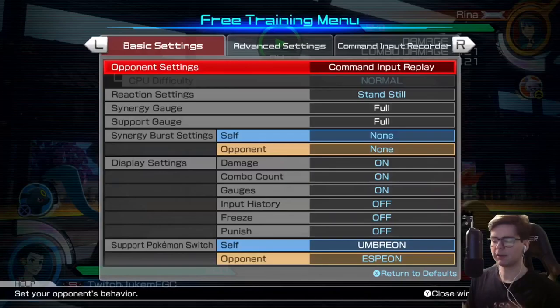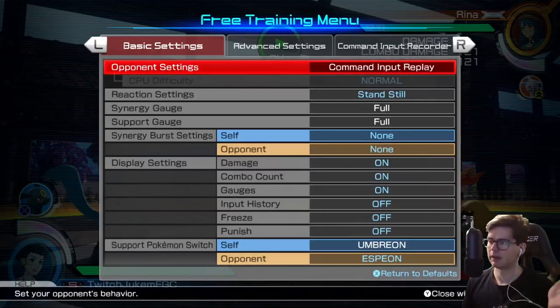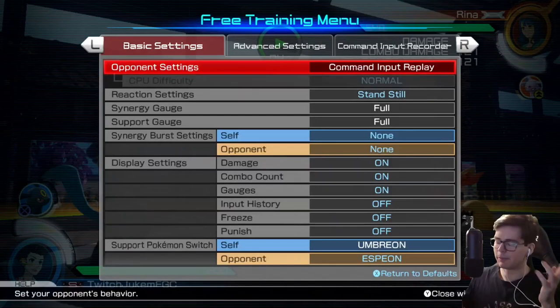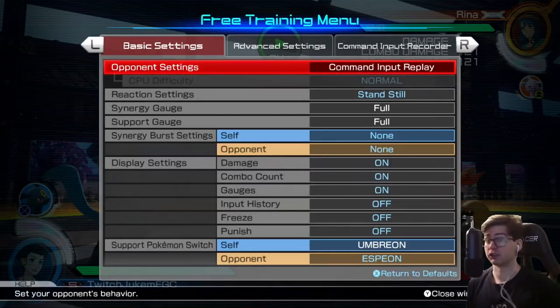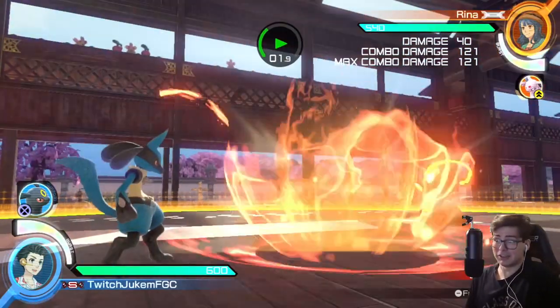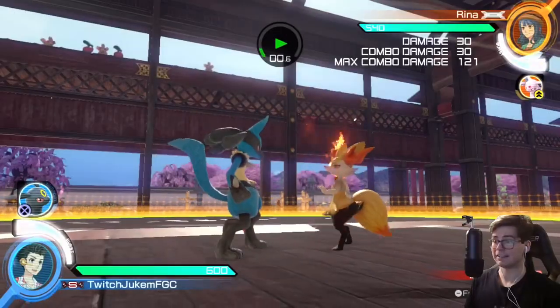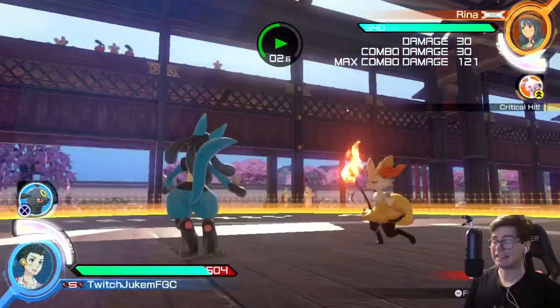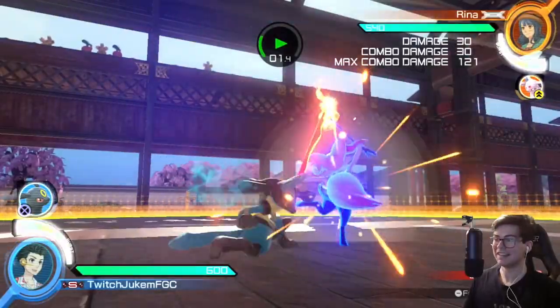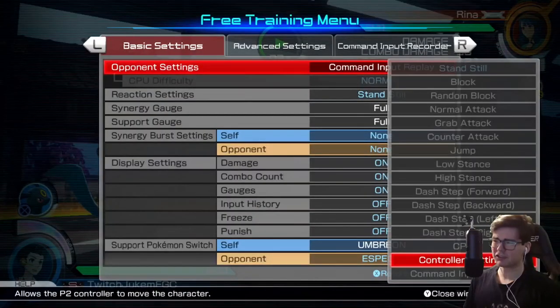Slower counterattacks are going to have more counter frames, so you have to get used to those slower timings, and vice versa — attacks that come out faster are going to have fewer counter frames, so you have to be more ready. It is very scary because if you do it too late, you can easily just get hit. Or if you do it too soon, you can easily eat a full critical hit combo. It's risk versus reward, and typically once you get better at it, you can end up getting a lot more reward off of it.